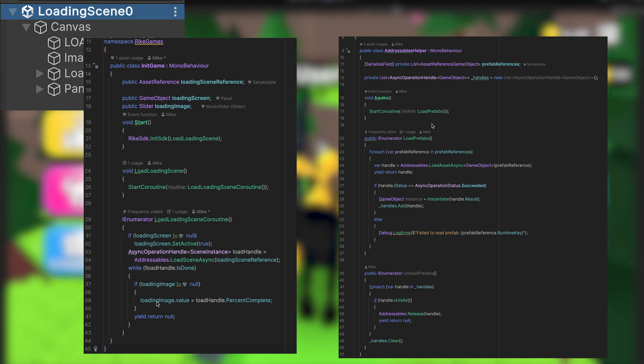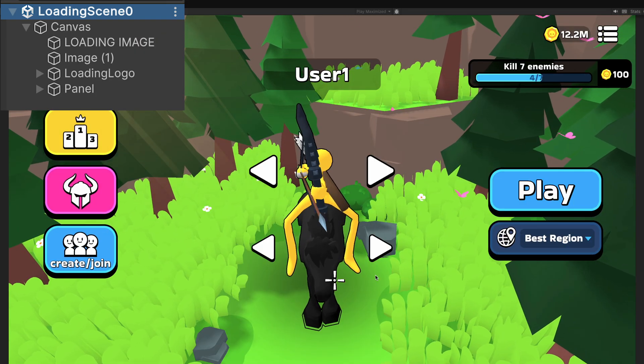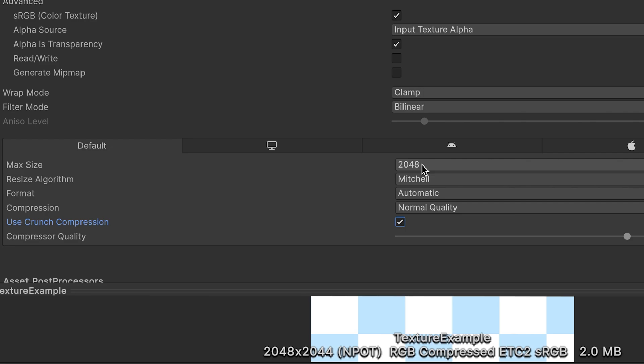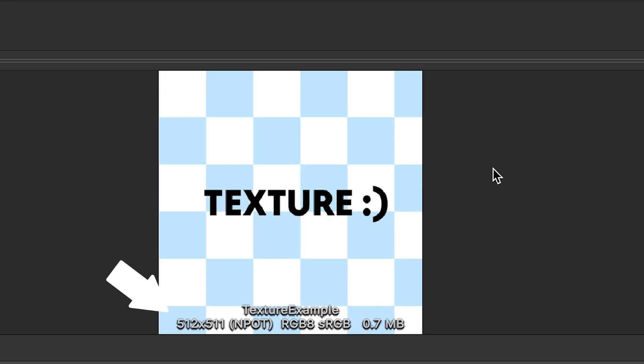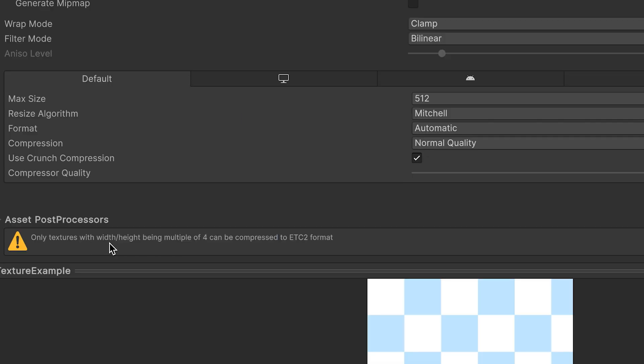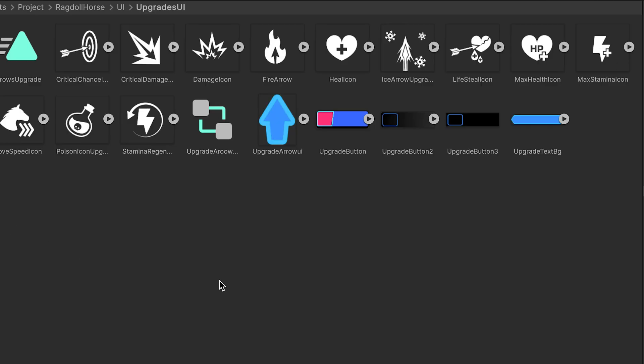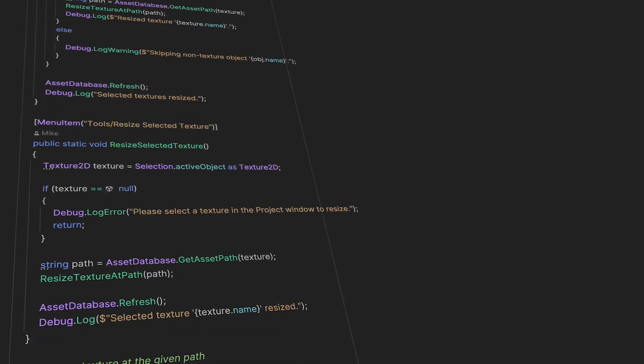Especially on web, users are really impatient, and every second staring at a black screen increases the probability they just rage-close the game. So to reduce start time, we used Addressables — instead of having everything loaded right away, we only have a super lightweight scene and load everything else in the background. To reduce build size, which is super important for web, we use crunch compression for all our textures. But when you enable it, you need to make sure texture dimensions are divisible by 4. For example, if your texture is 2048×44 but the max size is set to 512, Unity resizes it to 512×511 — and 511 is not divisible by 4, so crunch compression fails. Turning on crunch compression can reduce texture size significantly, so we created a script that automatically resizes every texture in the project.